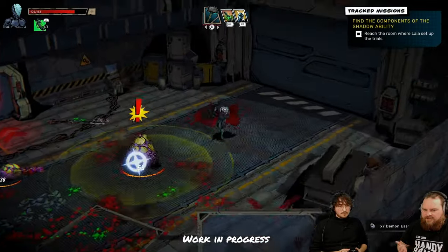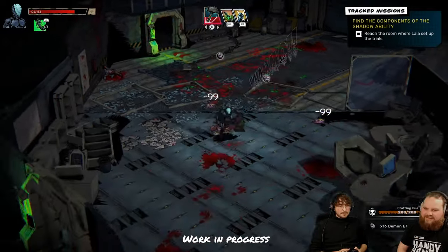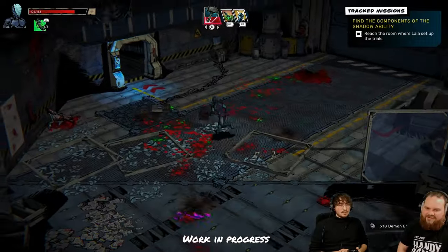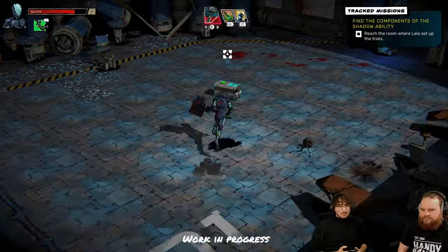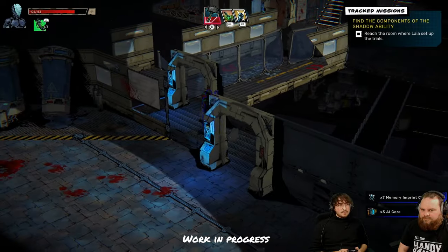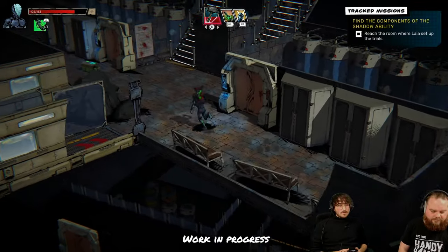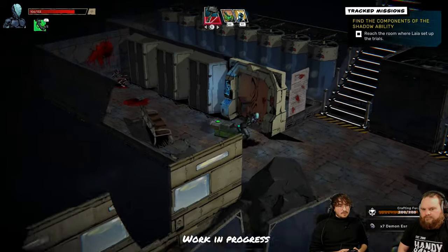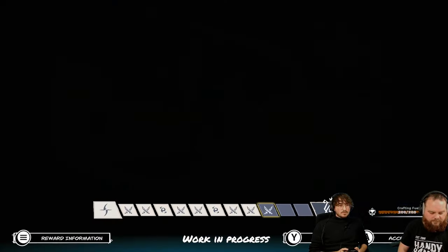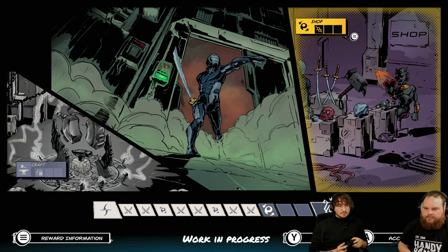You get a visual indicator when ailments are applied. For example, if I poison an enemy they take damage over time. If I go for a poison build, trying to get many poison items that work together, the play style becomes different — you hit less but use your active abilities and play around the poison to let it do the work.